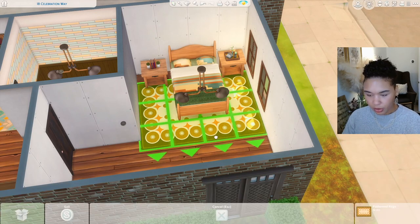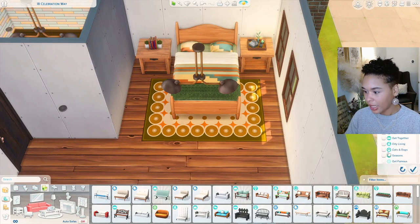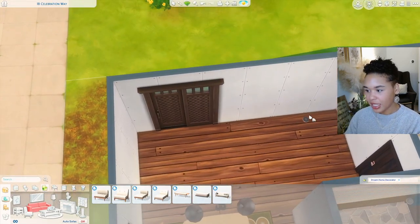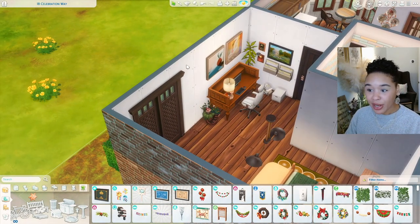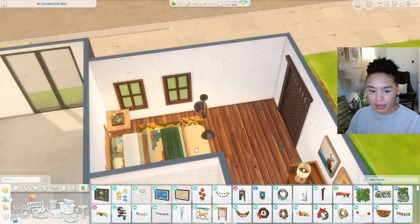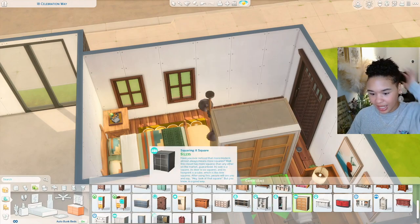Adding my little canister of dreams — they have one from Tiny Living and one from Paranormal. Since I'm not doing a bookcase, I'll give them some little books. Searching by green and yellow for the rug to match the comforter. I'm going vibrant. Adding a little ottoman from Dream Home Decorator at the foot of the bed. On this side, adding a little desk area for a home office.